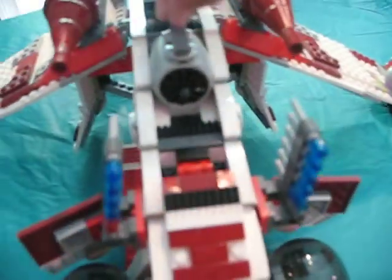Then we've got a cockpit here, stabilizers, and we've got a new detail here — some new box. There's a generator, connected to the jet turbine.